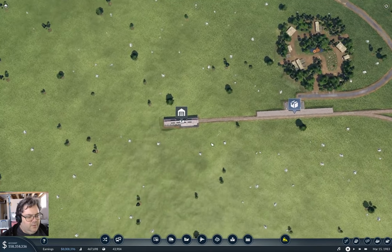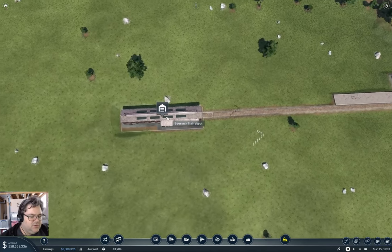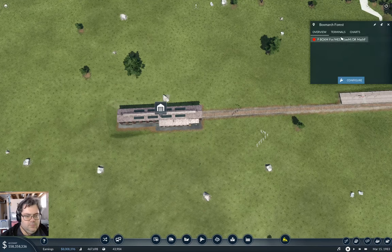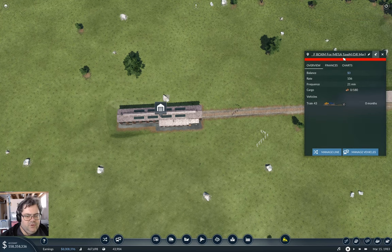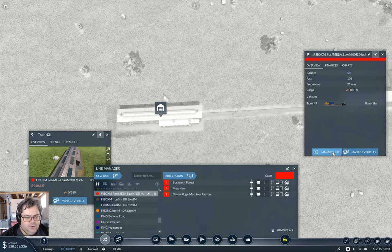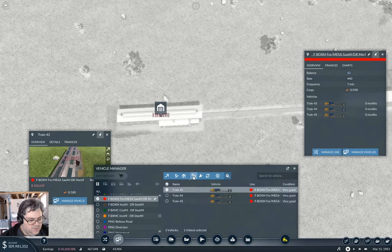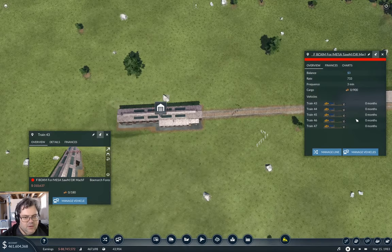Putting signals — one there, one there, maybe one about here. I think I'm going to need at least four trains on here. I'll grab that window, manage the vehicles — one, two, three — we're going to put five trains on there.